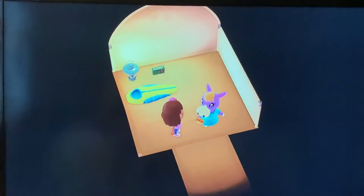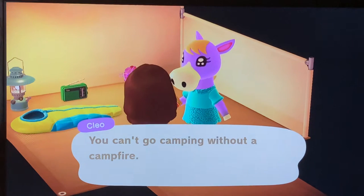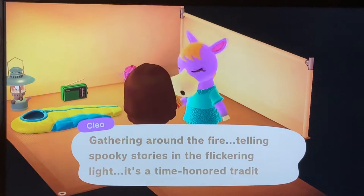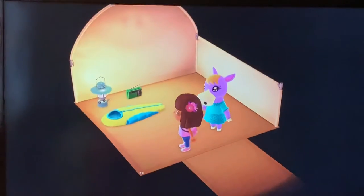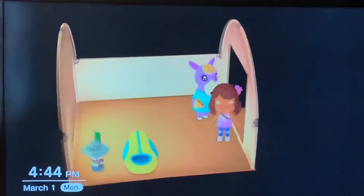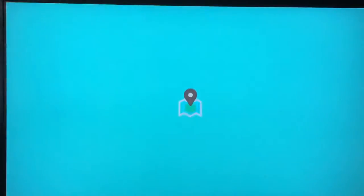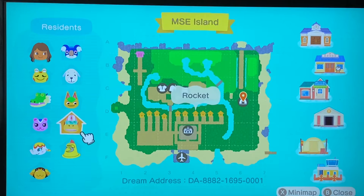All right, there she is. Her name is Cleo the horse. She's really perfect for my island. It's okay too if you don't like the visitor on your island — if they agree, they can move on.